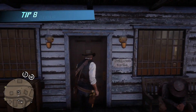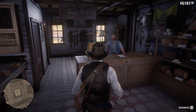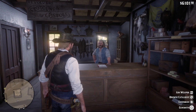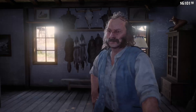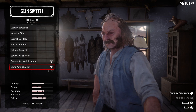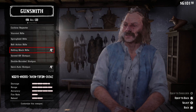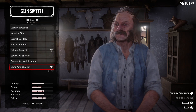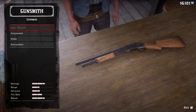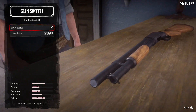Tip number eight: You can customize your weapons at any gun store. Start by selecting two of your favorite rifles that you want to carry when you dismount a horse, then choose to carry one on your shoulder and another on your back. Too many times I found myself on foot with just two handguns because Arthur left both rifles on the horse — this will solve that problem.